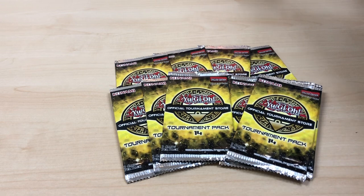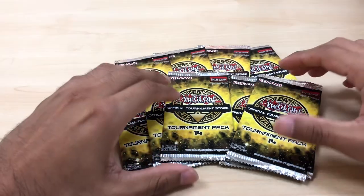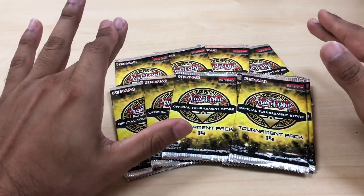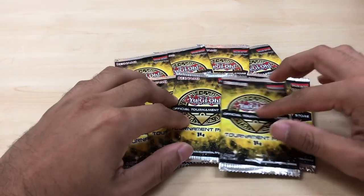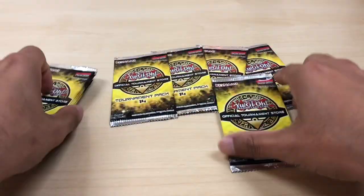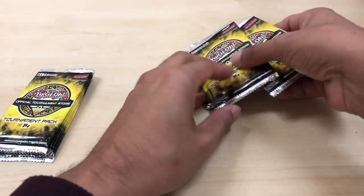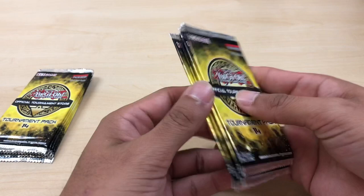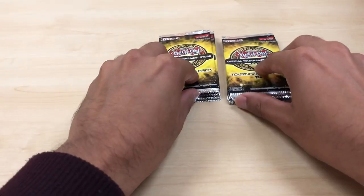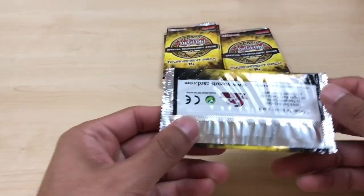And then on to our OTS Packs. Right here, I'm opening up 10 of these. And in another video shortly, it'll be 5 of them. I'm hoping to get an Ultimate Rare. Because I bought these from eBay, I don't know if they're scaled or not. That's what you do when you buy from eBay or any seller, as a matter of fact. They could have just gave me Supers. But yeah, here is the first pack opening.